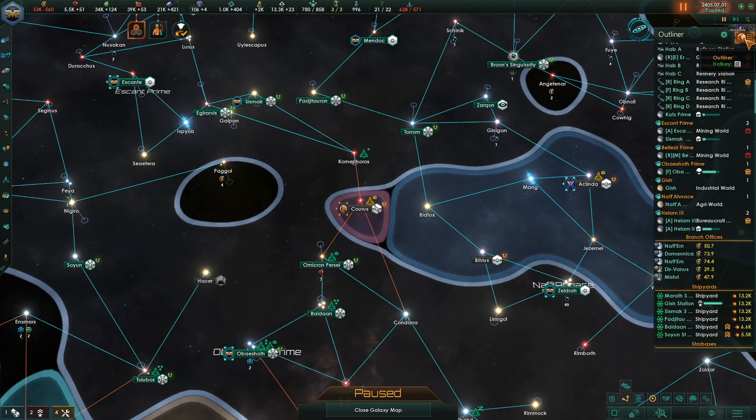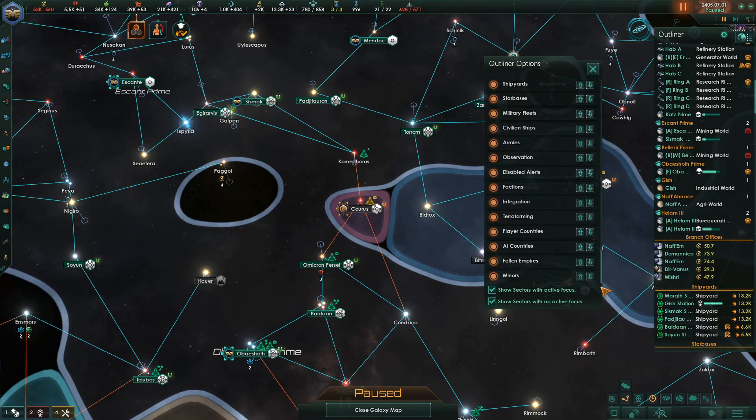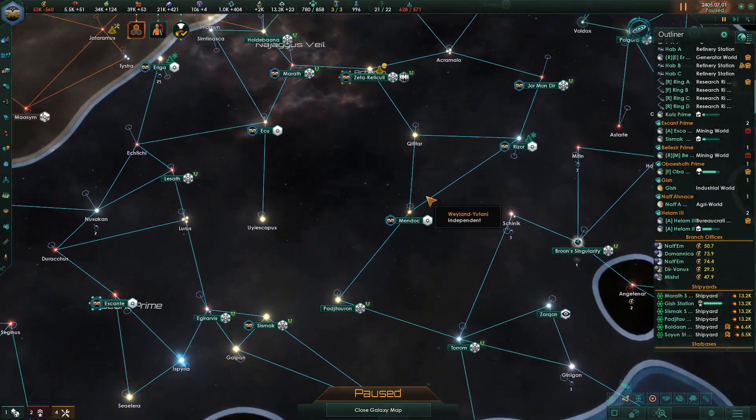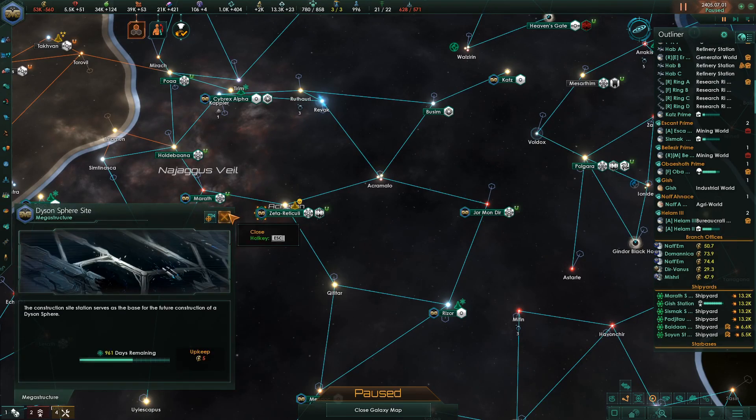It just gets worse. Let's see — Outliner options, planets... it's not here. Terraforming, player countries, actions, disabled alerts, observation — it's just somewhere on here. As big of a deal as megastructures is, it should be on here. So that's really annoying. The only thing I know we're building right now is right there — we're building a Dyson sphere.